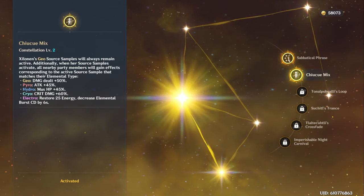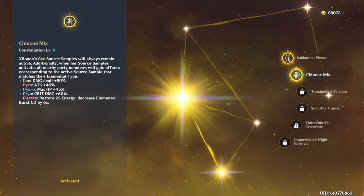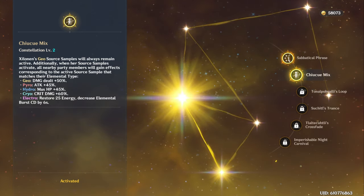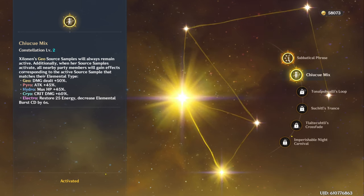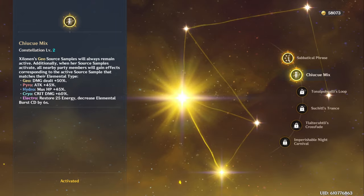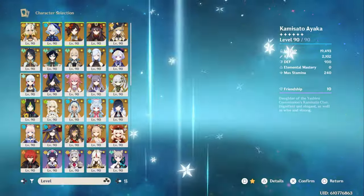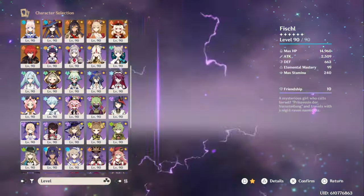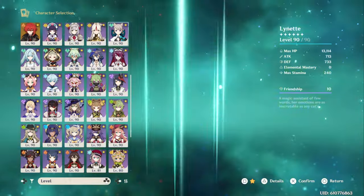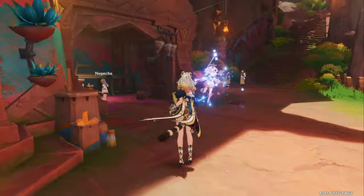For Cryo characters, they get 60% crit damage. All of the buffs here apply to the character regardless of the type of damage you're doing. So if I have the Cryo Source Sample active and my Cryo character is dealing damage but it's not dealing Cryo damage, it will still increase the damage dealt. For example, with Rosaria — since she's Cryo and you build her for physical damage sometimes — it's still going to give the crit damage buff to Rosaria.